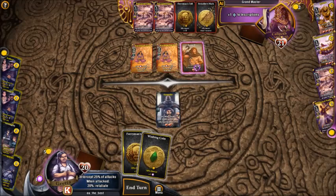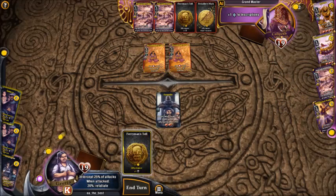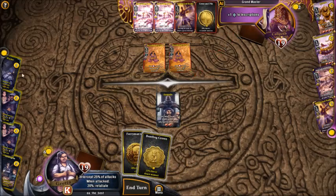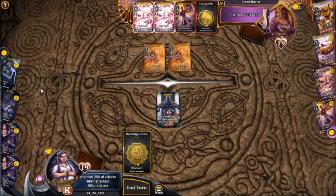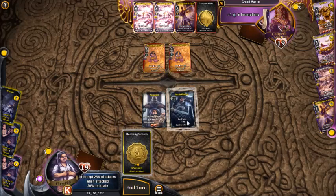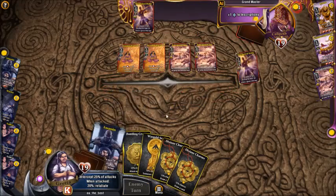Stealing a Berserker is not that bad even if it's not a great ally. I thought he'd go for the Waylay, but luckily Greta intercepted the attacks - Waylay ignores intercepts which is why I made that move. Since we don't have much else to do we grab a Stratagem for an additional turn and to restock something better. We play Survey Lanes to try and buff Assassin damage, but he banishes all of them.